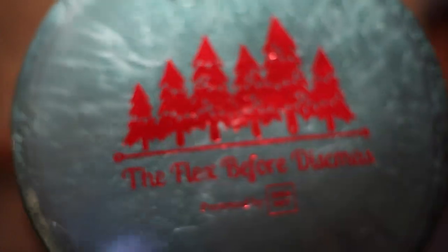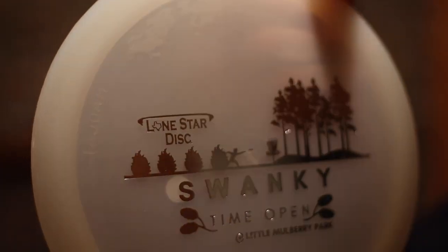The next disc going into the box is a Legacy Discs Valor. It came in the player packs from our most recent tournament, the Flex Before Disc Mix, which was a ton of fun — big shout out to Legacy. That's going in there. The last disc going in the box is a Glow Lone Star Discs Mad Cat. These are super sweet, also from our Swanky Time Open player pack. We were really stoked on how these turned out, so that's going in the box as well.